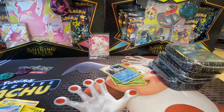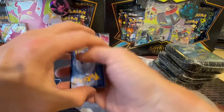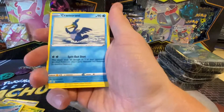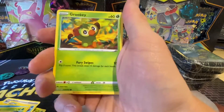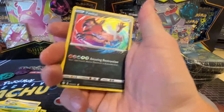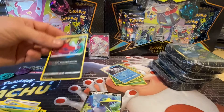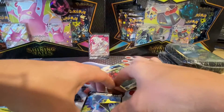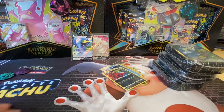So the Charizard pack — let's see if we can get some luck. It doesn't normally happen, I'm going to say that now. Right, so we've got Water Energy, a Cramorant, an Eldegoss, a Rusted Shield, a Trapinch, a Grooke, a Shinx, a Coffin, a Boiso, a Wyvelta, an Yveltal, and a Cramorant V. So it's not been a bad pack actually. It's always nice getting an amazing rare, and a Cramorant V is obviously a better than standard pull.